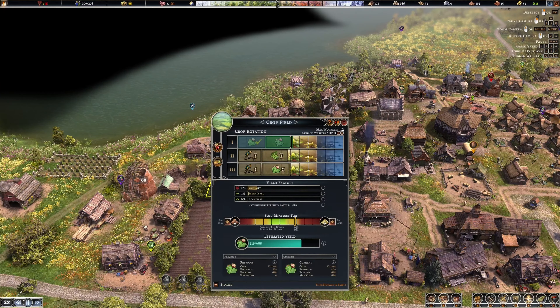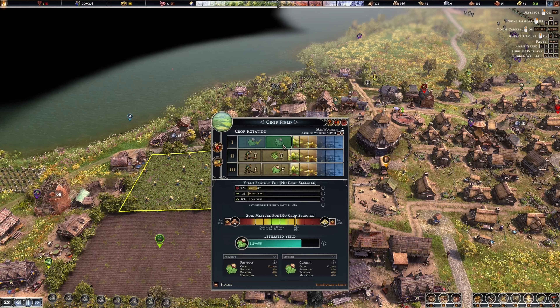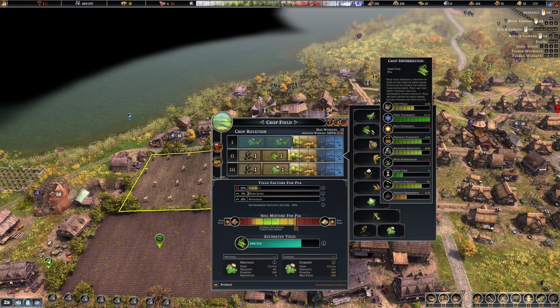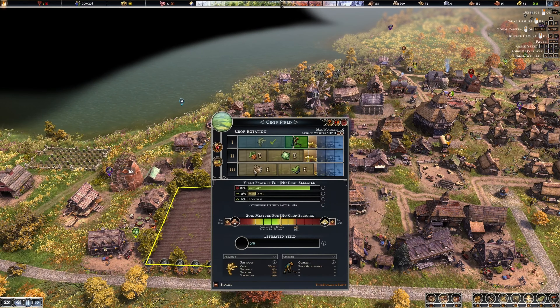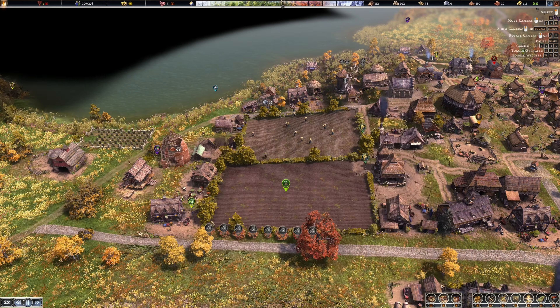The farm is at 13 and 87, but we changed it so we have a little bit more clover - mostly just helping the farm. This gives us plus one percent fertility, so that's good. We'll keep an eye on our other resources to make sure we still have enough flax and wheat to continue making bread and clothing.